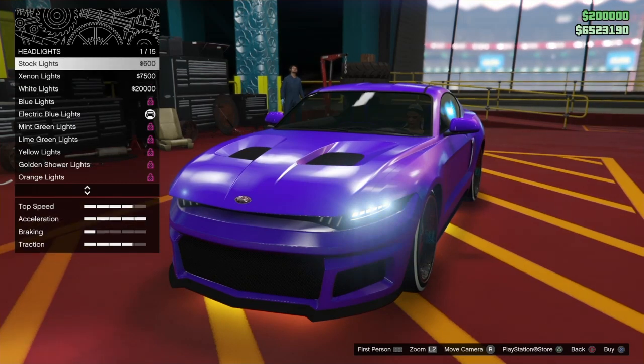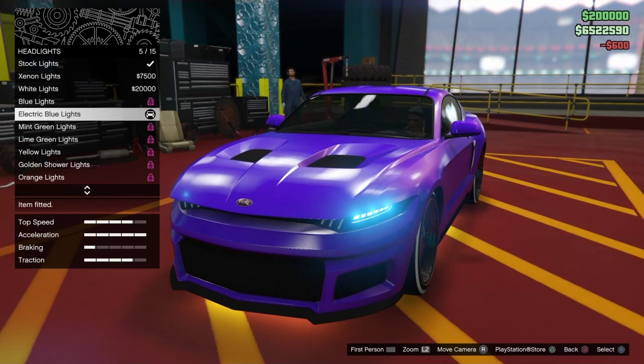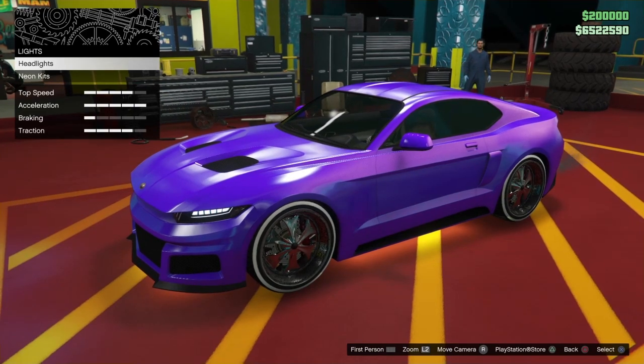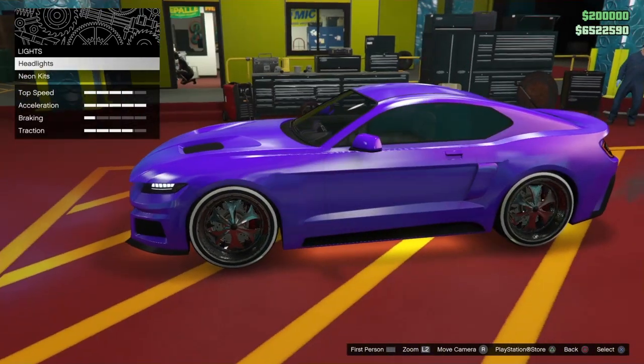You can go up to stock headlights, buy that, then come back down to your blue headlights. That's pretty much good enough. You can save the car, but if there are other things you want to do to it, you can do them here now.